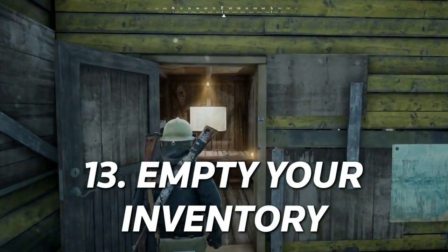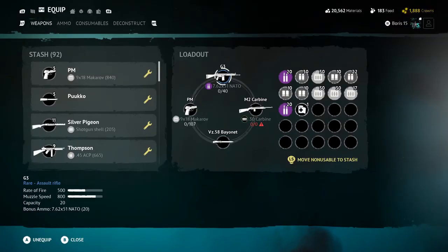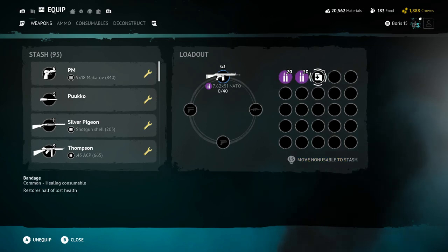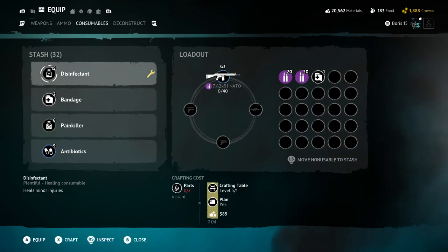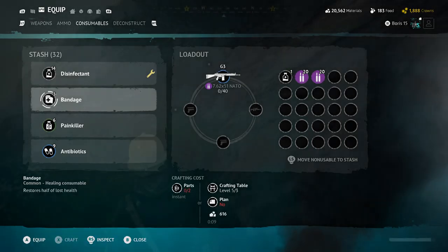Number 13: Empty your inventory before the next encounter. If you had a successful encounter where you found multiple weapons, healing, and ammo, visit your bench before queuing up again. Your inventory doesn't automatically empty itself, so make sure you know exactly what you're risking before heading into another match. You may also need to stock up on ammo if you used it in the previous match, so always be mindful of what's in your inventory.